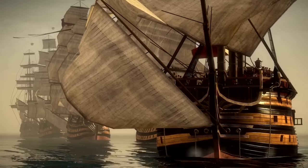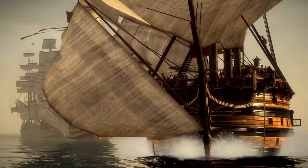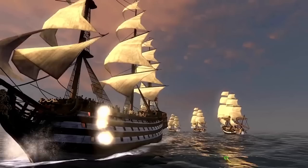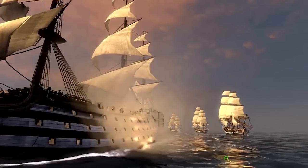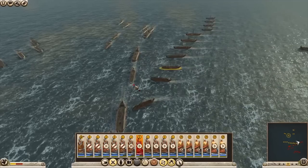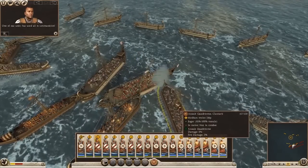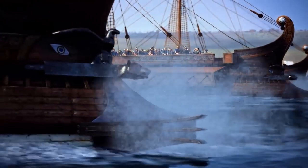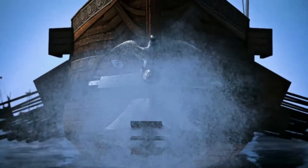Up next at number 3, and maybe a little more controversial, is naval warfare — ship-on-ship and ship-on-land battles that were pretty much made iconic by Empire, Napoleon, and Shogun 2. Rome 2 and Attila did these as well, but didn't do them very well at all, and naval battles got dropped pretty much after that. So it's been absent from the series for a while now, but they need to make a comeback.